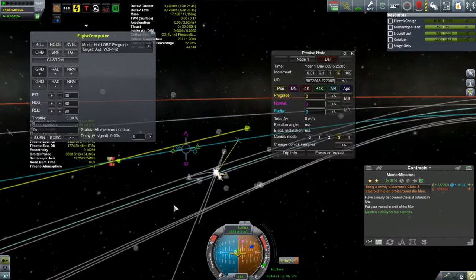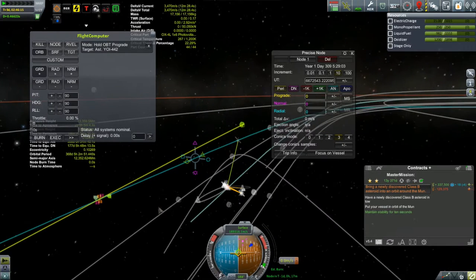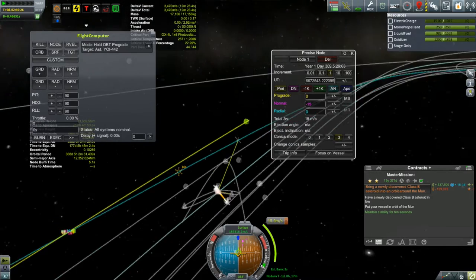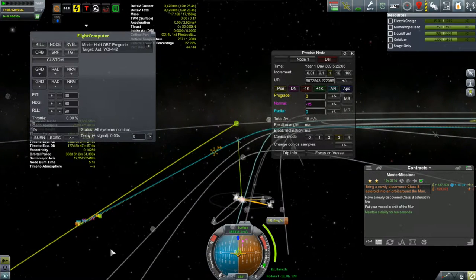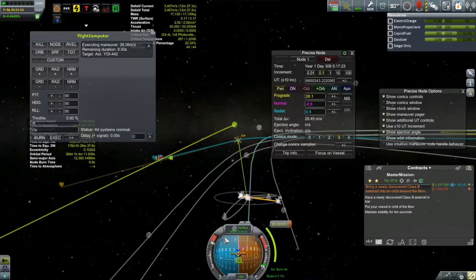One of the things I'm going to have to be very, very conscious of is electrical power. If the solar panels are not charging, this thing drains in like 10 seconds — that's about it, because that dish antenna draws a lot of power. Let's set up another node here. What I'm doing at this point is not particularly smart — I'm just kind of doing it more or less randomly: adding a little bit of normal, seeing what effect that has on my closest approach distance, then trying a little bit of radial, seeing what effect that has, and just tweaking around until I get frustrated and perform my next burn.